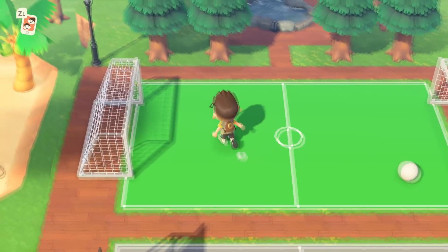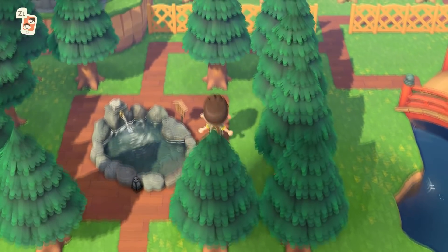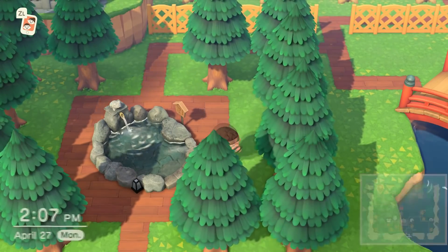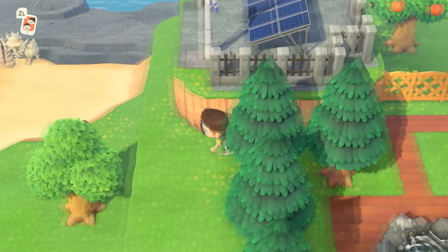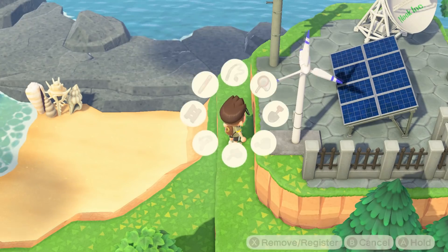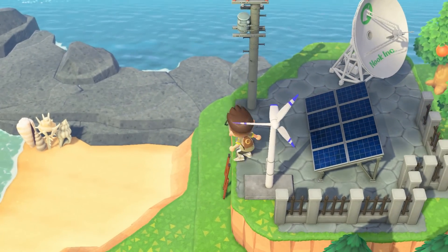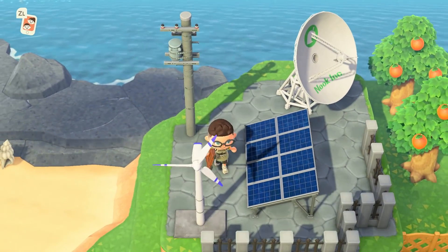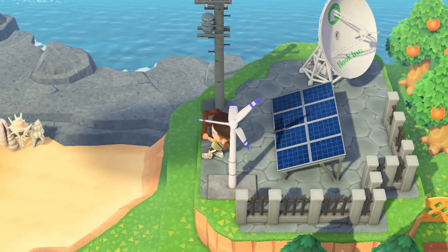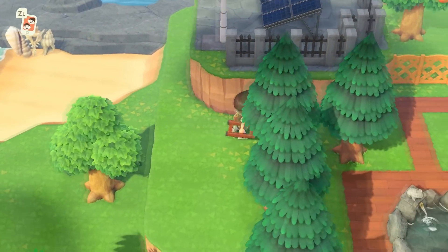If you go north from the soccer field we have a little zen area here. You can kind of hang out at the fountain and toss some coins in. Up here on the left is one section I don't have steps to, just because it's kind of its own thing. This is the power plant — there's no reason to ever come up here so I didn't bother building steps. It's where wind power and solar power and the communications array is for the island.